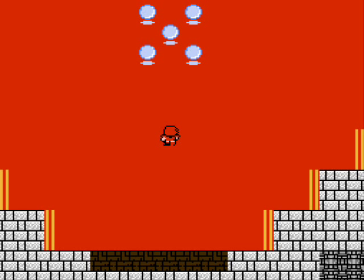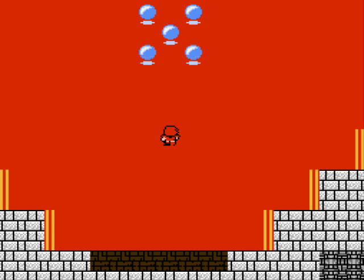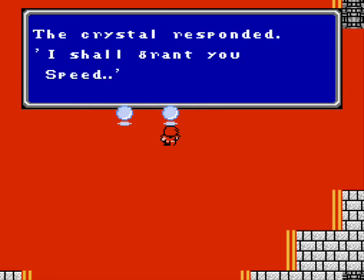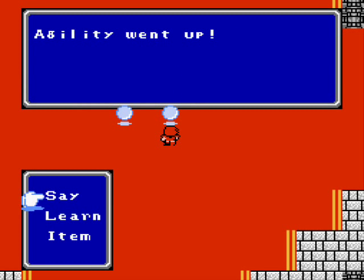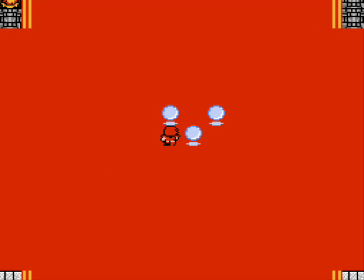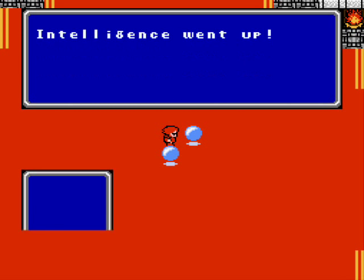Four lights! Okay, okay, there's four lights. Man, what a nut job. For those who don't know, the outer four orbs will increase a particular stat appropriately. This one increases your agility. This one increases your power. This one increases someone's soul. And this one increases someone's intelligence.